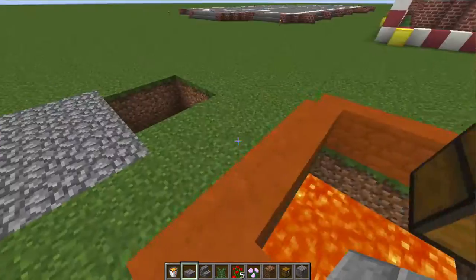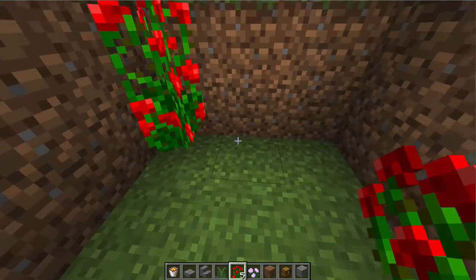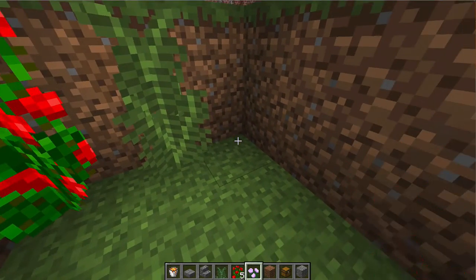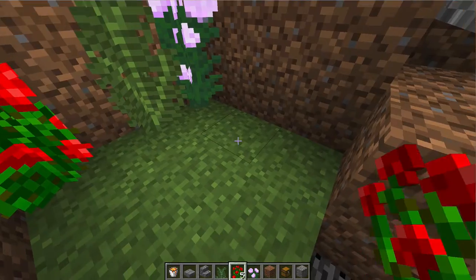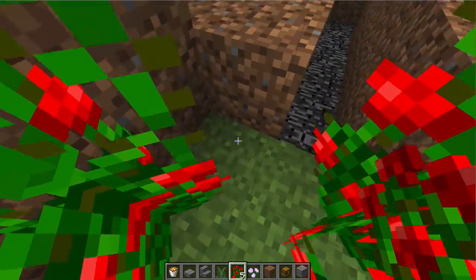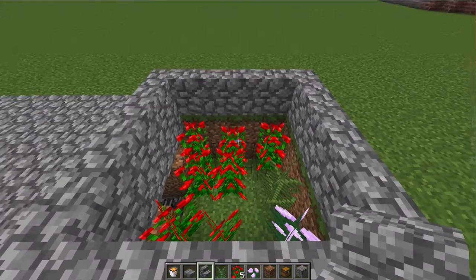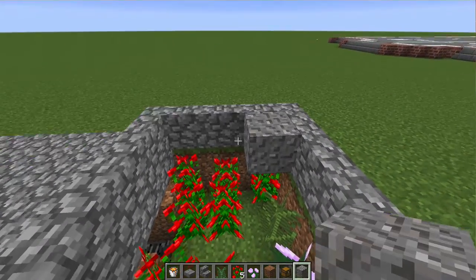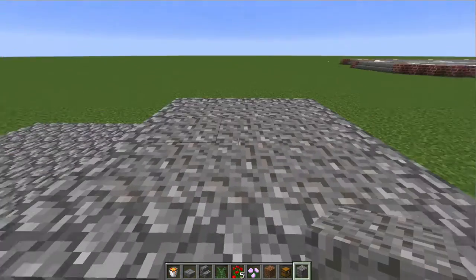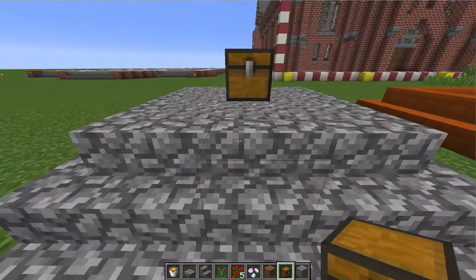Now you might say floating sand is something of the past — you can't create floating sand anymore. Yes you can! Just use these two-high flowers: large ferns, red roses, and peonies. You can't use small ferns. Just throw them down with bone meal and place them all over the spot.